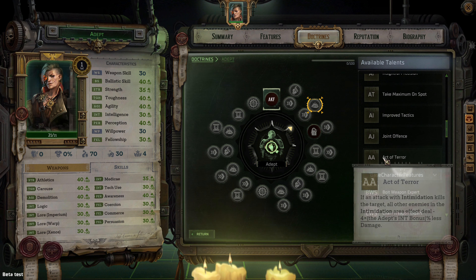Act of Terror — if an attack with Intimidation kills the target, all other enemies in the Intimidation area of effect deal minus four times the adept's intelligence bonus percent less damage.